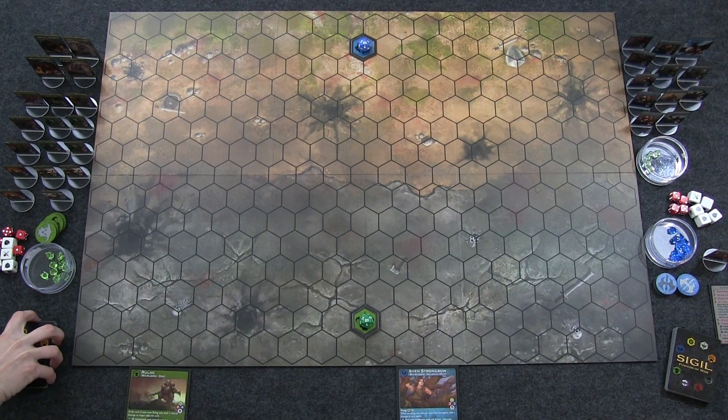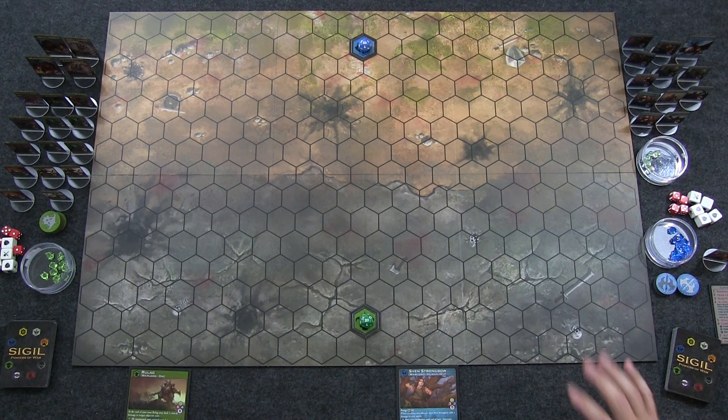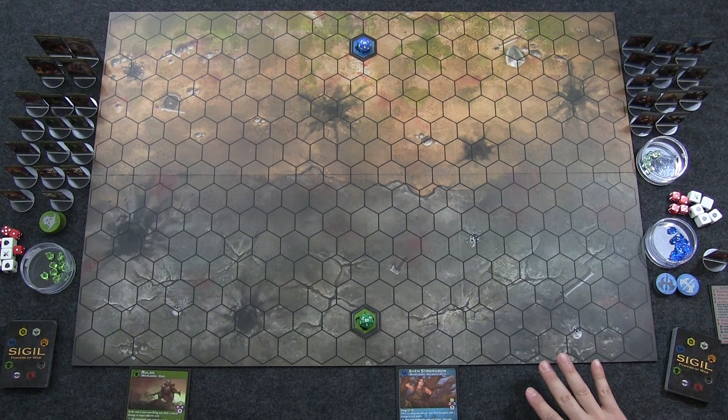Hello and welcome to the table. Here we have Sigil: Powers of War set up for two players. So what is Sigil? It's a tactical card and dice driven combat game slash deck builder, set in the fictional land of Tiramel. For this prototype demo copy we received, we were given two of the four races that will come with the Kickstarter.